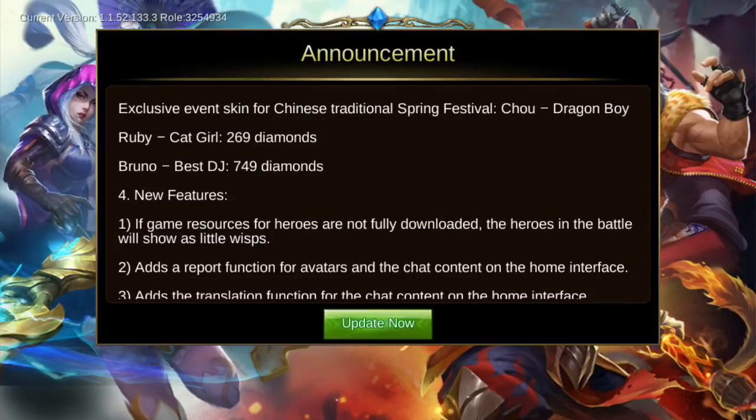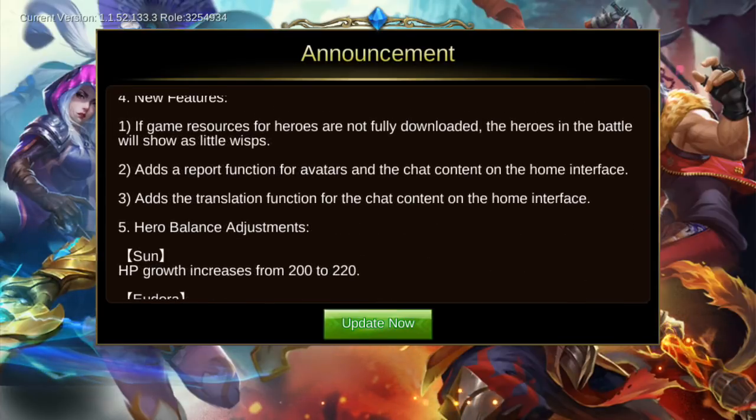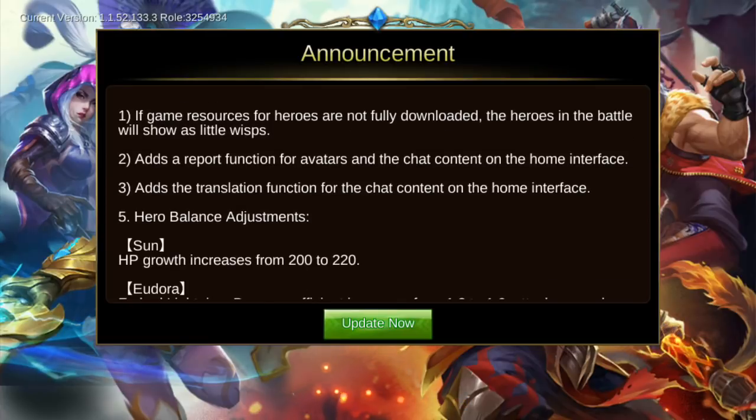The previous update had the Yunzou HD skin costing 899 diamonds, and this update releases the Bruno HD skin. These are the new features: they added a report function for avatars and chat content on the home interface, plus a translation function for chat content.